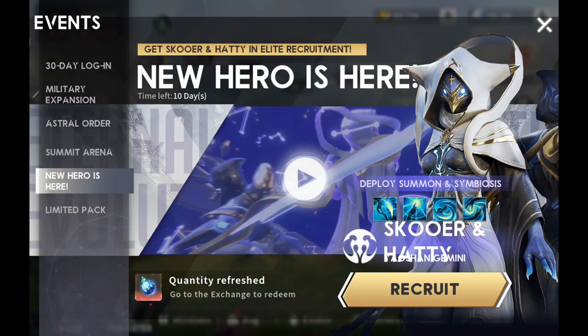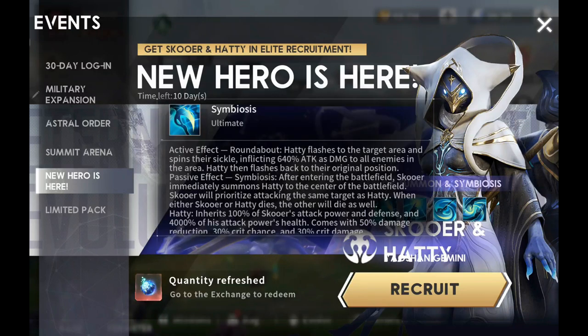A character can look freaking amazing, but what does it do? Is it going to be worth summoning? Well, let's take a look at its active effect: Roundabout. Hattie flashes to the target area and spins their sickle, inflicting 640% attack as damage to all enemies in the area, then flashes back to their original position.